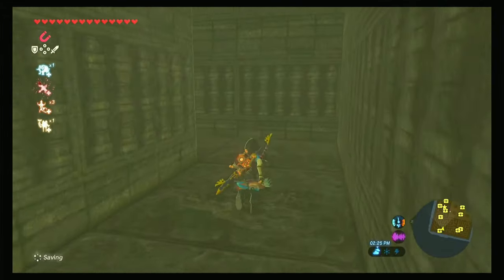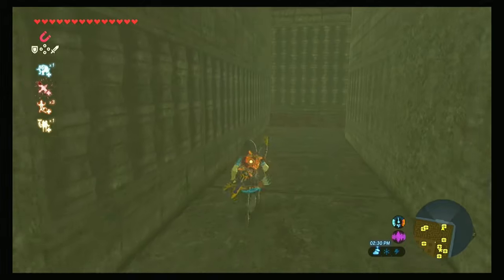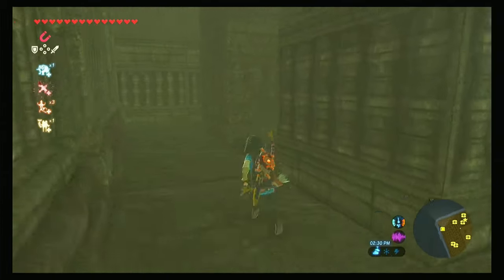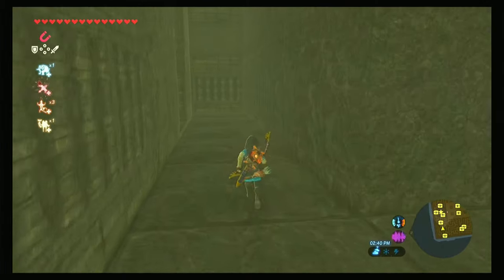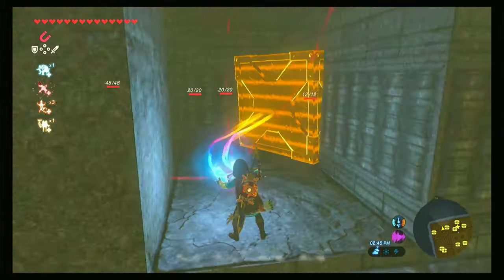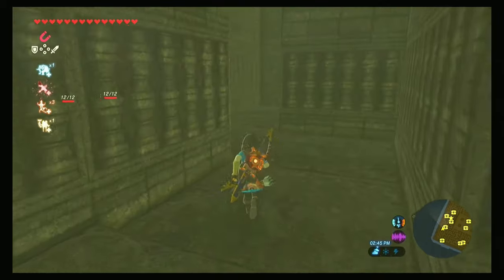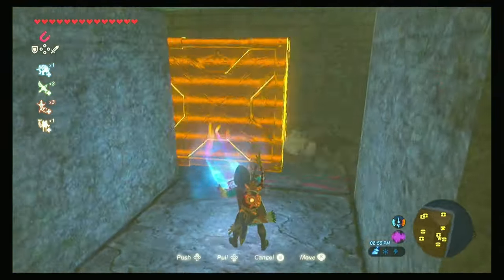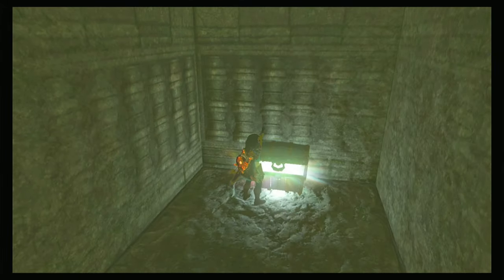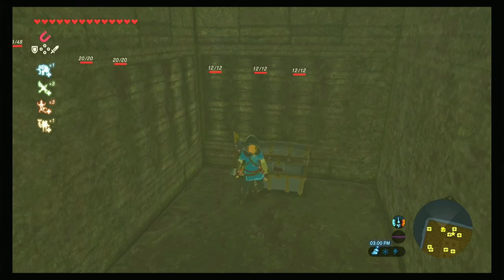We're going to come out here, go left, go left again kind of like a horseshoe, then go right and come down the middle. We're going to go all the way to the second to last entryway on the left, pull out this block, and come through. Then come to your right, move this block too, and our giant ancient core is going to be right here.